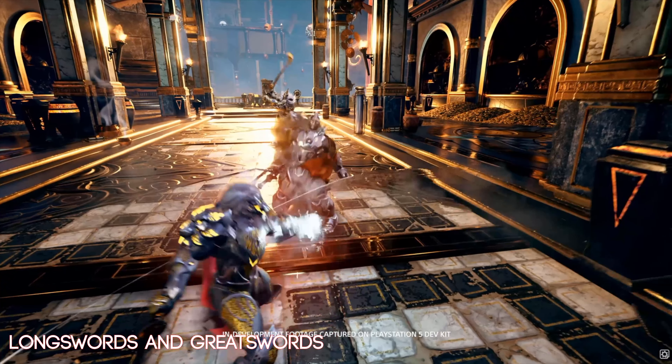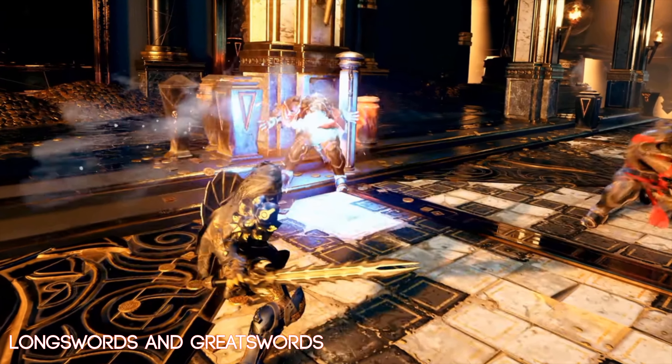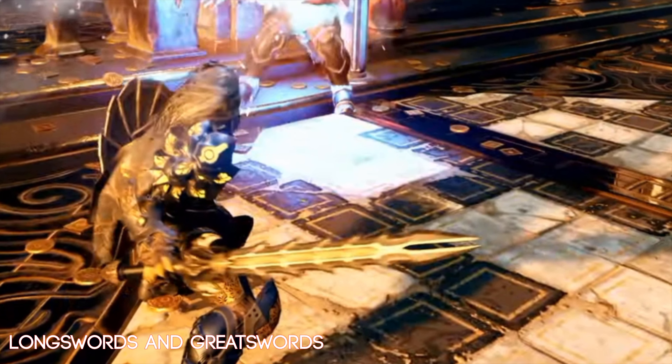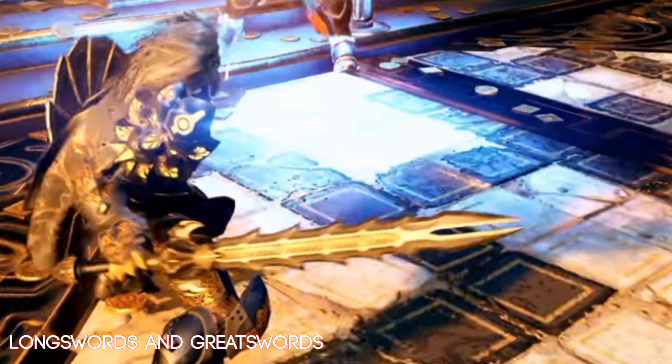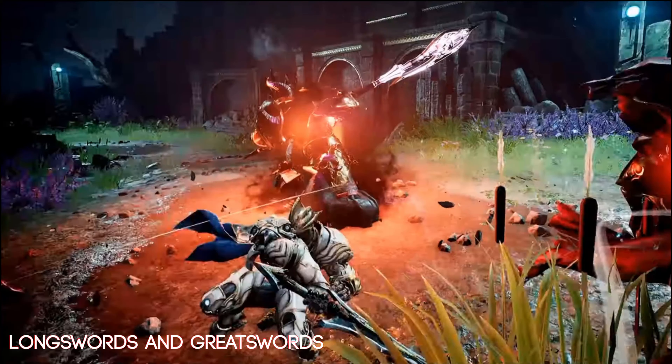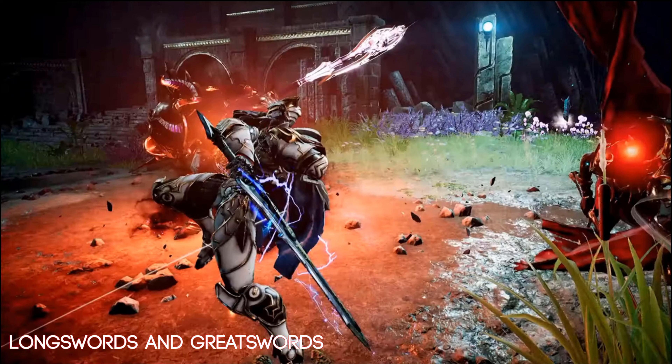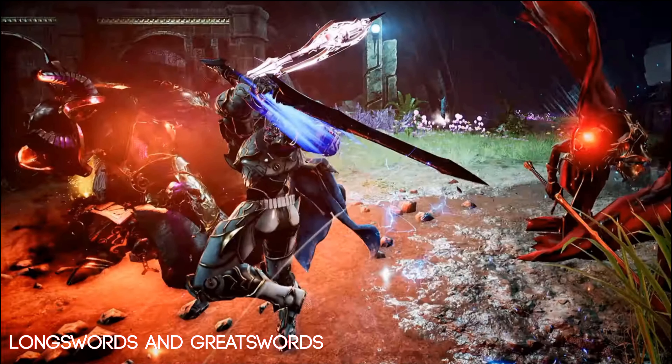We can also see in the background that an enemy is holding that hooked greatsword. Here we also have a sword we haven't seen before — this thing looks like it has ten reverse barbs on the blade. It wouldn't make for a very good stabbing weapon, but it would make it hard for an enemy to cross swords against it. It has a very floral vibe, like a rose bush. This is probably my favorite-looking greatsword so far — I like the blade geometry and the giant blade on the hilt.